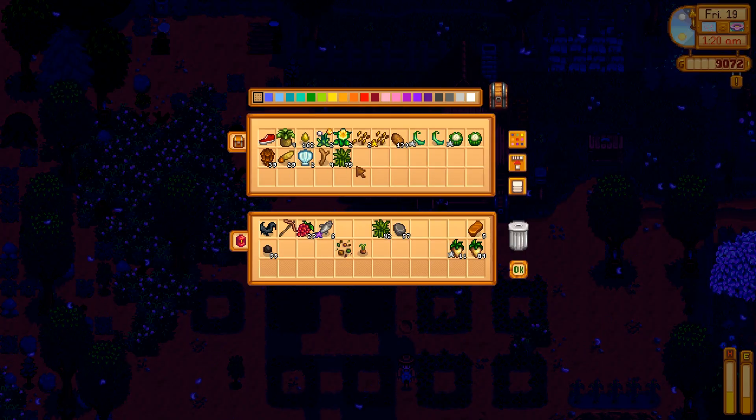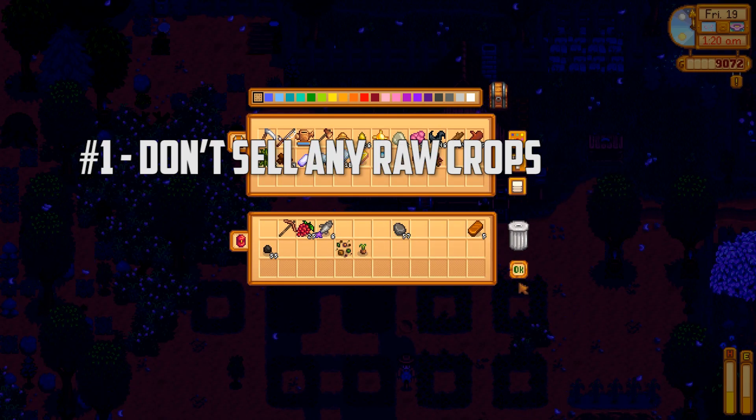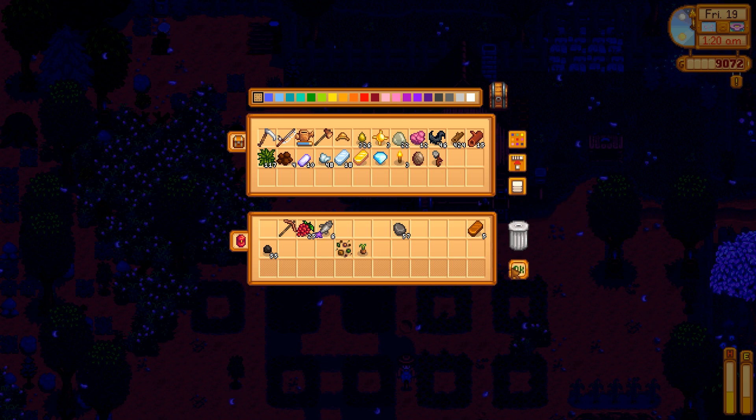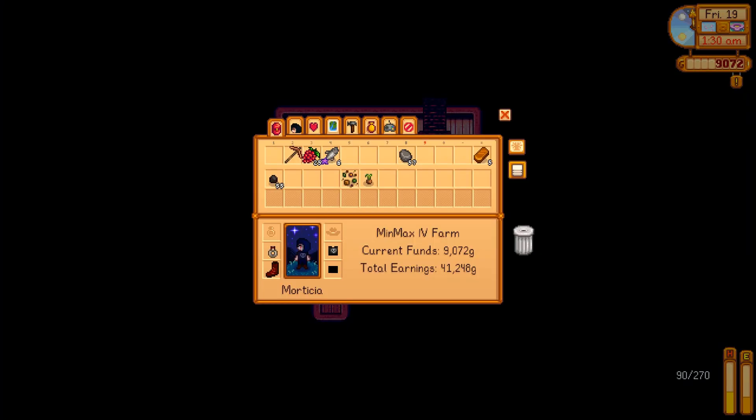The number one difference in this guide versus my last is that I never sold any raw crops, meaning everything got turned into an artisan good at some point. The key to this strategy is loads of kegs and preserves jars, but you're likely not going to have enough leftover materials to start making them until summer.